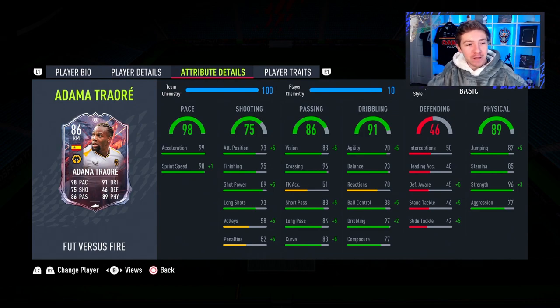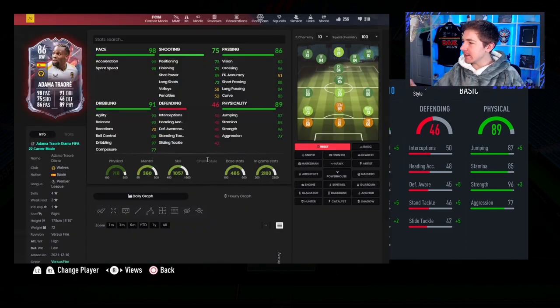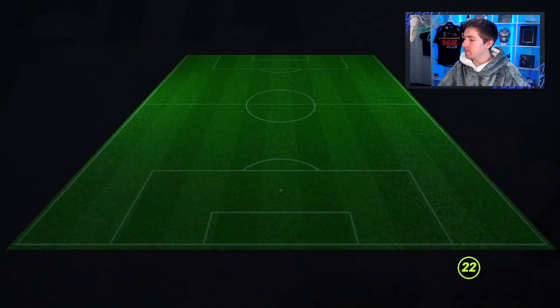The chem style for this guy is a bit of a pick-em — you could choose between any of the attacking ones. Basic isn't terrible, Dead Eye is a good shout, Finisher is not a bad option, and nor is Marksman. I'm not liking the look of that finishing, and I want a winger who can really put the ball in the back of the net. I'm going with Finisher — a nice boost to shooting and it makes his dribbling pretty insane, though it's still a shame we can't get those reactions up.